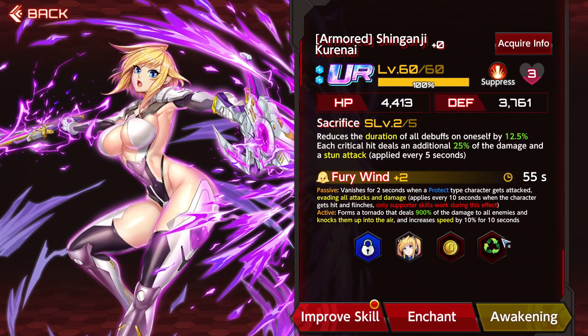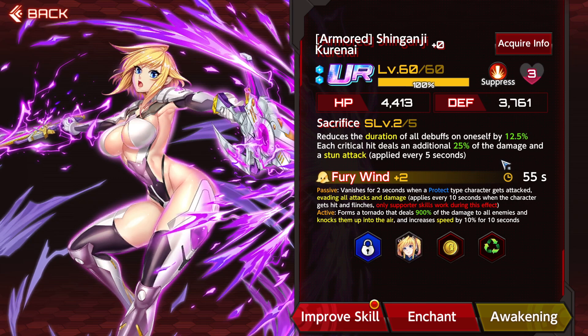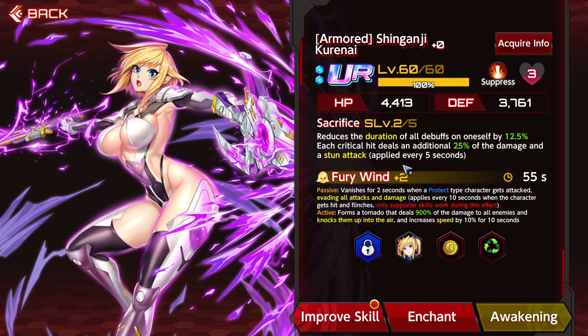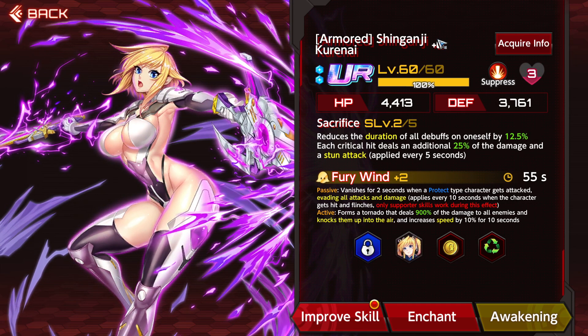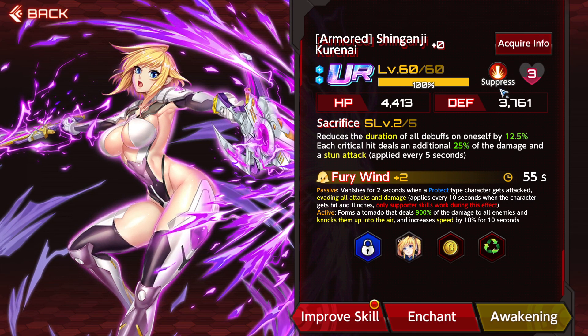The next thing on the list is the supporter: the Armored Shinganji Kurenai. For the passive, it's going to reduce the duration of all debuffs on oneself by 12.5%. Each critical hit deals an additional 25% of the damage, and a stun attack is applied every five seconds. That's going to be really good.